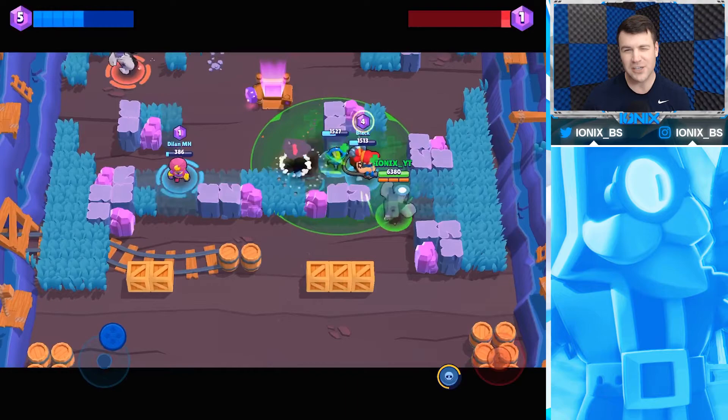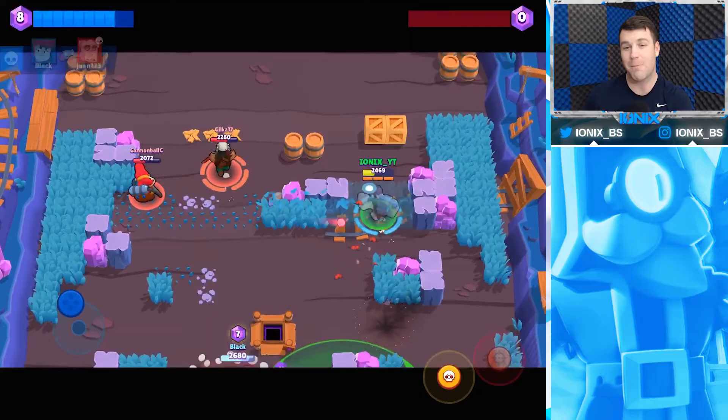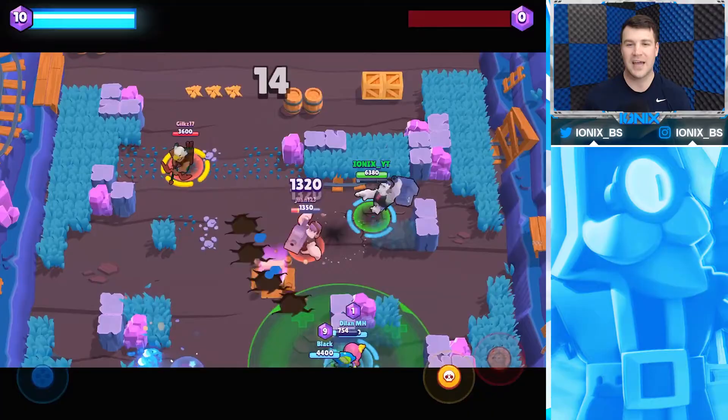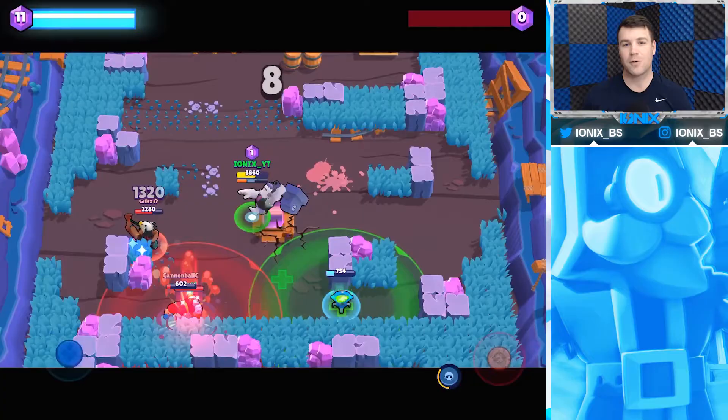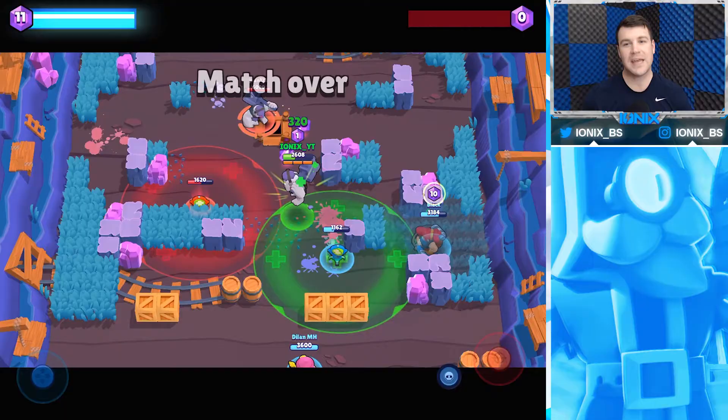As you saw in the gameplay, an enemy Frank got his super in on me and took me out — I got out of position and hit mine a little too early. One key thing: when enemies respawn, wait until they're no longer invincible before coming down with your super. In all game modes with respawning, waiting until they're vulnerable helps build up and chain that super. Being more aggressive in this mode really helped my team out.